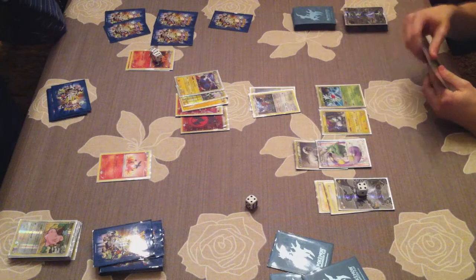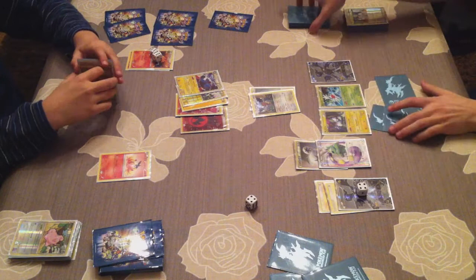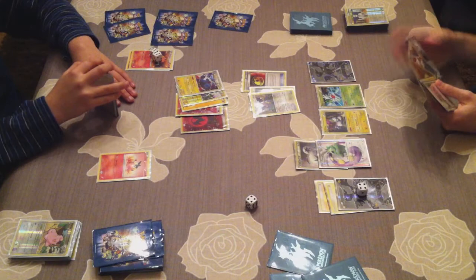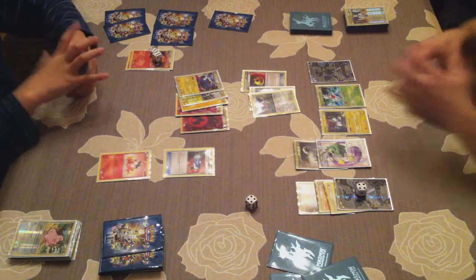I'm using Druddigon just to stall a bit, or maybe to attack. I want to have at least two damage counters on the Magnezone so I can knock it out with a Bolt Strike later. Using Professor Oak's New Theory and getting six fresh cards — hopefully some good ones. Rocky Helmet — awesome! There's a combo: Rocky Helmet with Druddigon, which means if Magnezone tries to attack my Druddigon it will receive four damage counters, giving me a head start to Bolt Strike later to knock it out.